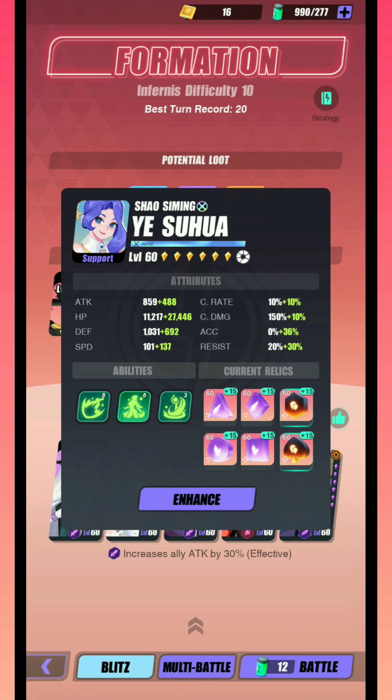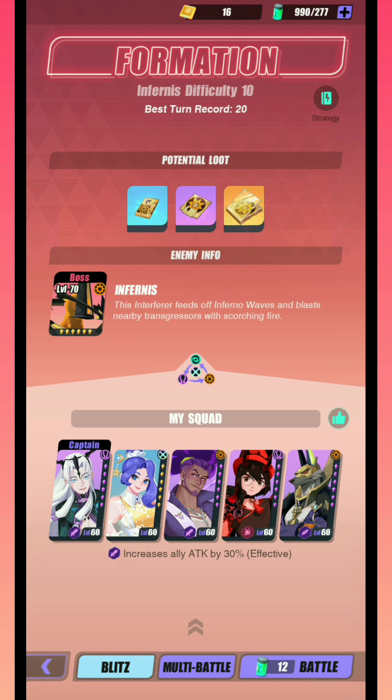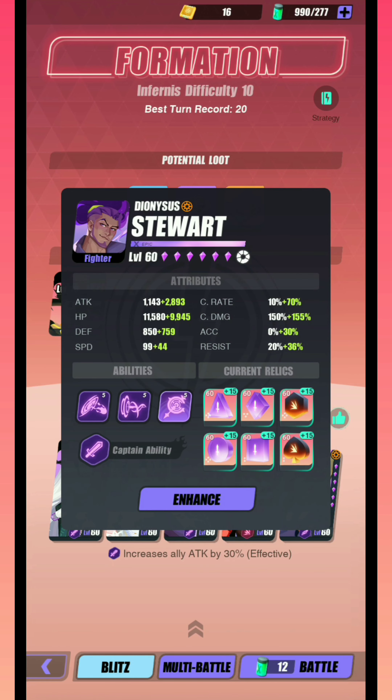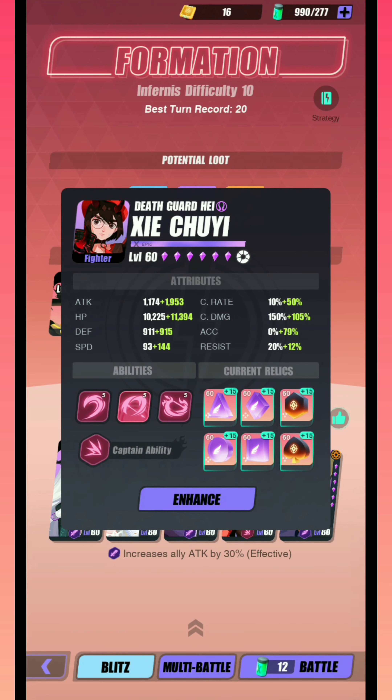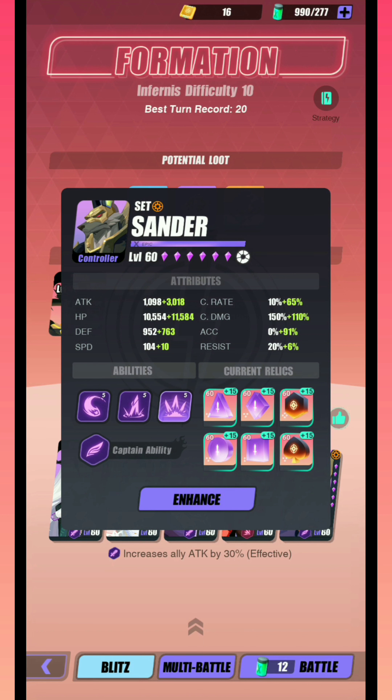Next up we're using Sahua, because her buffs are every 3 turns, which means we can have them more consistently up between the different waves. Next we're using Stuart, who has great single-target damage, but can be replaced by any DPS Esper. Next we're using Red Twin, who does everything you want: defense break, speed break, and Seer. Also at Resonance 6, he gives your entire team crit rate up.